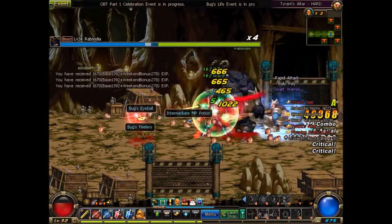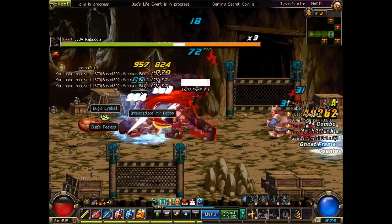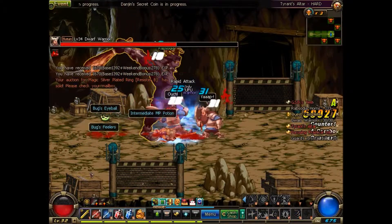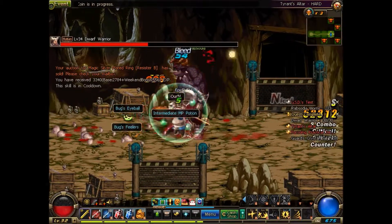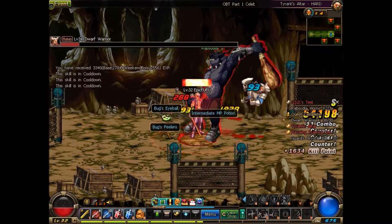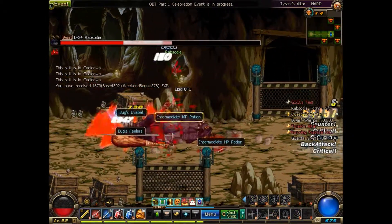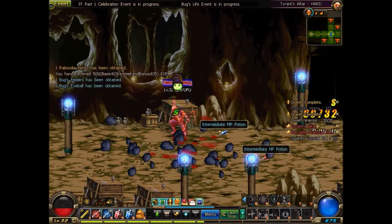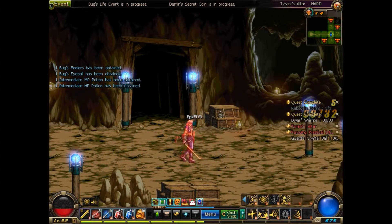I hate this big guy — hate him so much. But there's always an easy way. I think I explained how to beat him in the spider kingdom: basically all you do is wait for him to hit the ground with his big stick, then go behind him and beat him up. Look how easy — because he's gonna hit the ground three times no matter what.